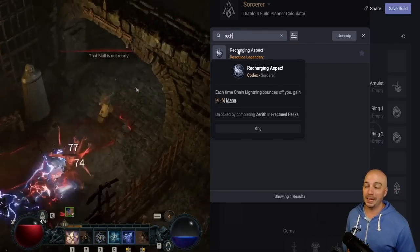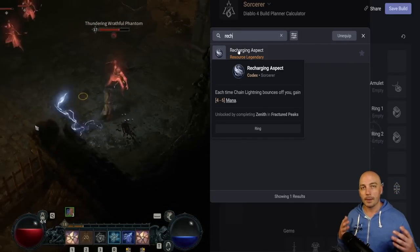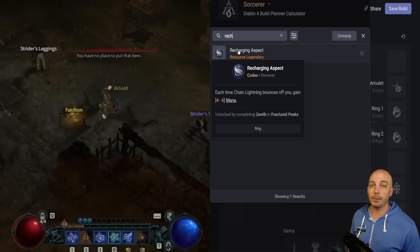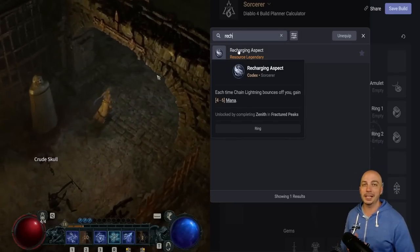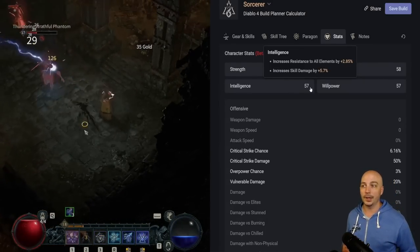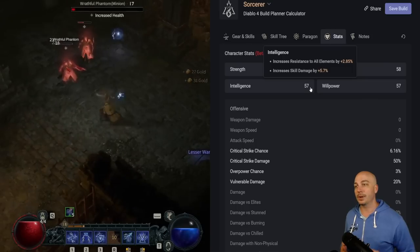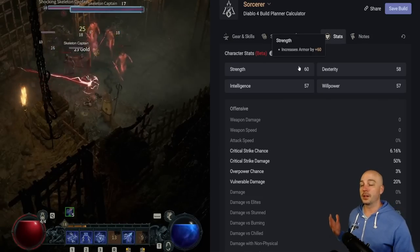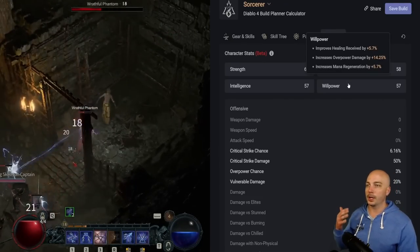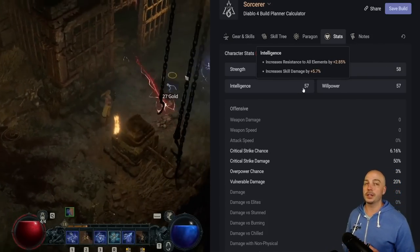A little tip: generally don't put aspects on your weapon since you'll keep upgrading to better weapons. Next, a great early one from Zenith in the Fractured Peaks — available right at the start of the game: each time Chain Lightning bounces off you, you gain 4 mana. Against tough bosses or elites with lots of bouncing, it just replenishes your mana so you can keep casting Chain Lightning. For stats, intelligence is the main priority on a Sorceress — that's your increased skill damage. Willpower for mana regeneration and dexterity for critical strike chance are also valuable to look for on gear.